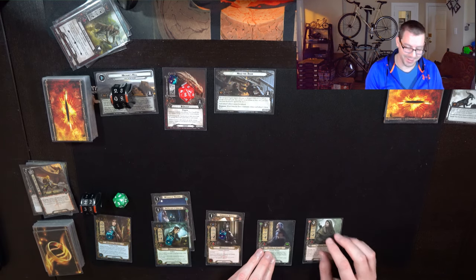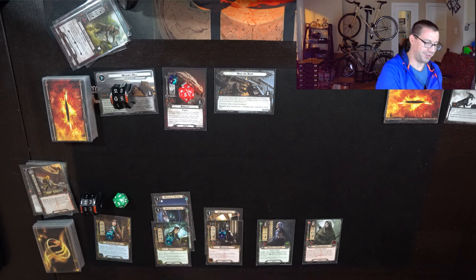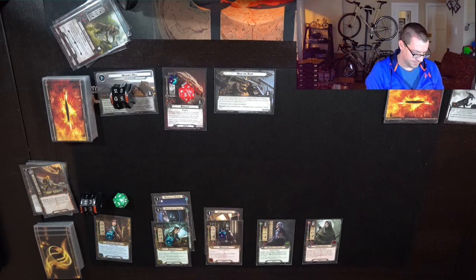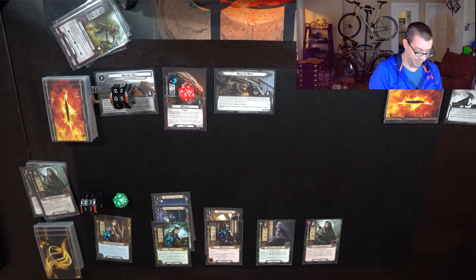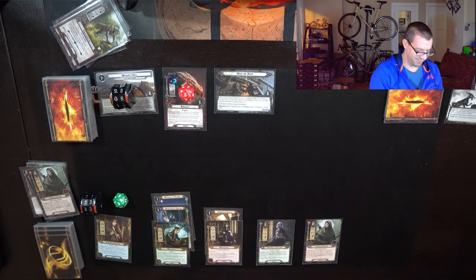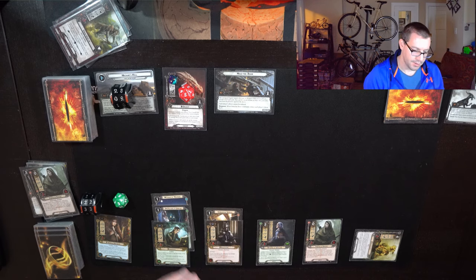In both of my earlier attempts, the first quest I drew was the one that says you can't count your defense when Dagnir attacks, which is not good for the Baragond strategy. So we got a little closer to death than I think anyone would have liked. Still no Unexpected Courage, which is a bummer. I'm going to discard one of these for a resource, then spend them all for Treebeard, because Treebeard is great. That'll be the end of planning.